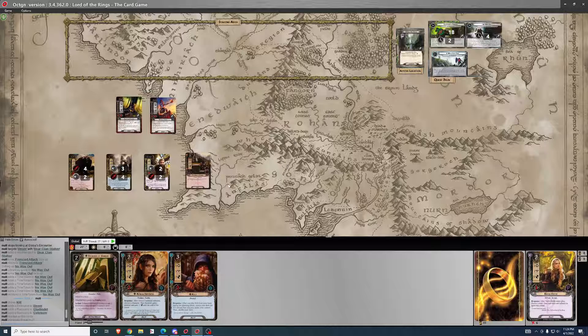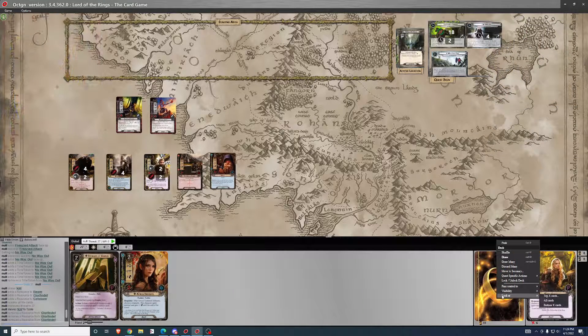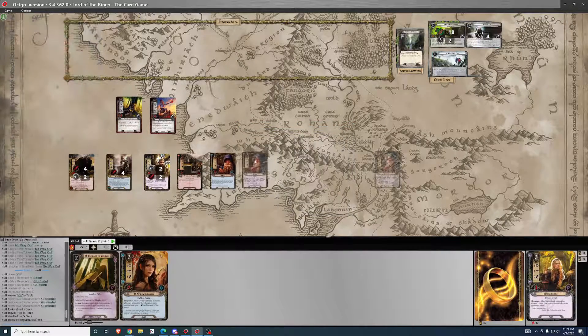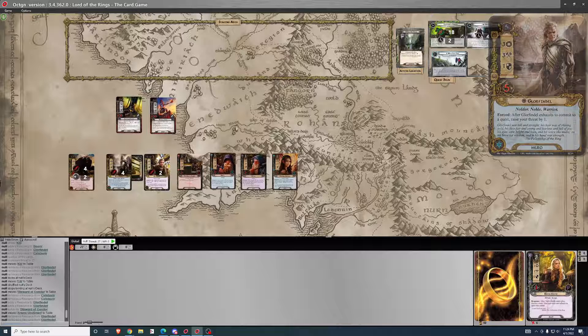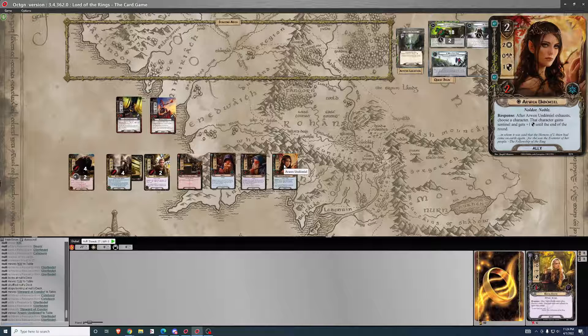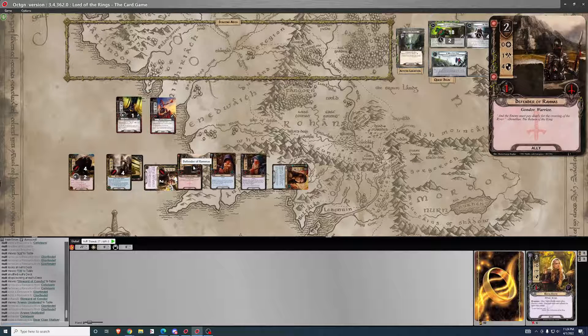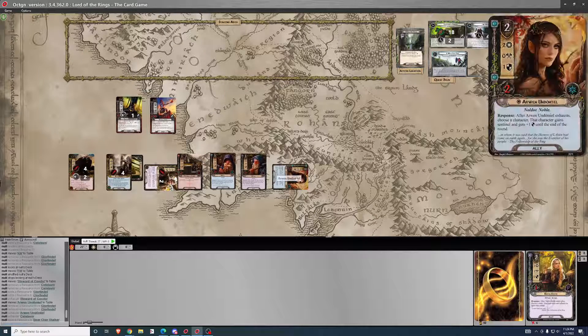It's basically just a matter of playing chump blockers now to stay alive. Cards for Feely. I think I'll play Steward on Glorfindel, and then I can get out Arwen as well. So who do I want to quest with? When I drew a card I should have added a resource token. He's going to require two to take him down. That should be fine for questing — just the five.